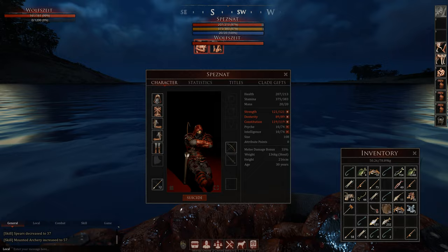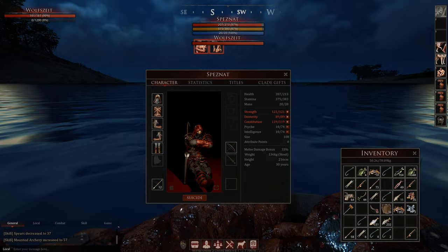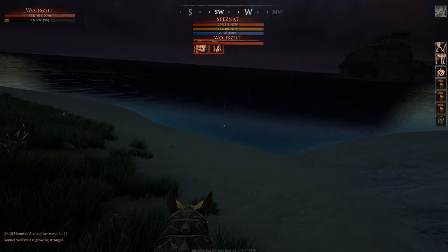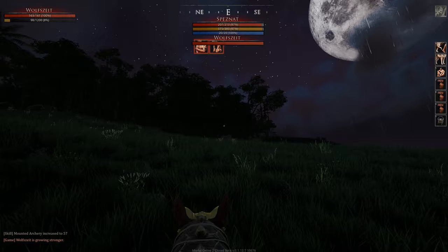I found out that you can dance hopak on your horse — you can also use other emotes on your horse, which is strange but it works. Then I was swimming to the next island because from there it's maybe better. And also a very strange bug: my head is wobbling like a maniac — no, I'm not moving my mouse. What the heck is wrong with this thing?